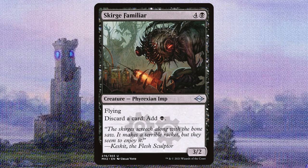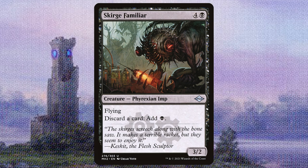And Scourge Familiar — a creature that lets us discard a card for a black mana.